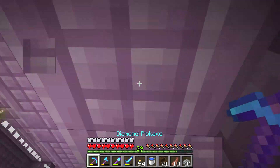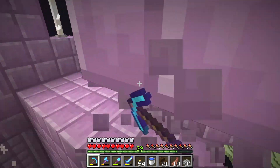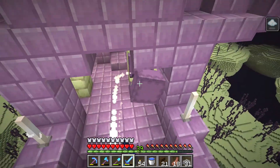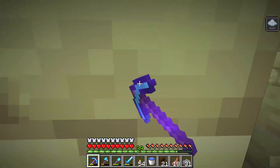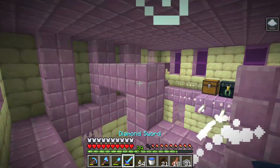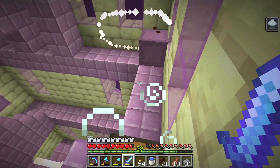If you have heard about Shulkers but don't know what they are, then don't worry, I will show you. The Shulker is like a box monster — it is a monster that hides in a purple box and shoots homing orbs that make you fly.